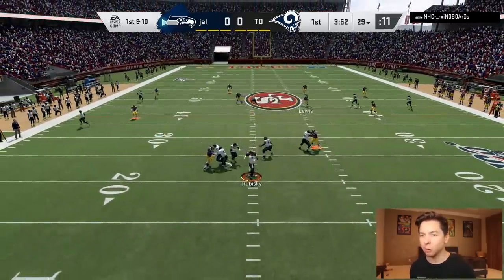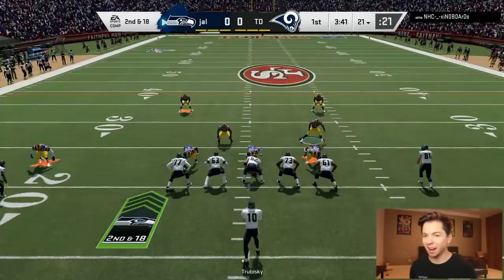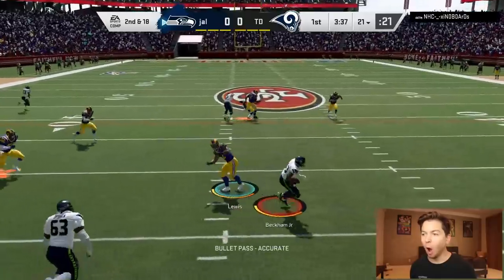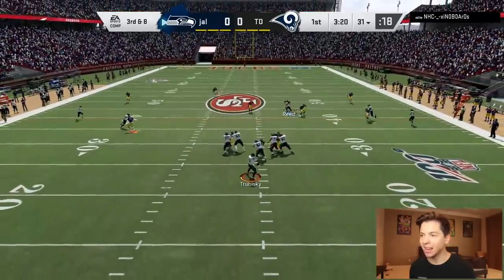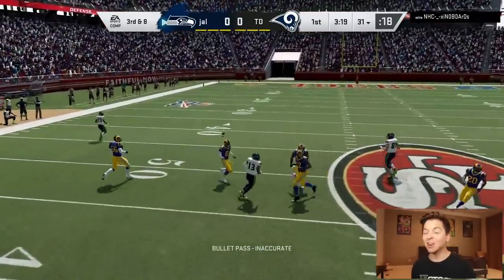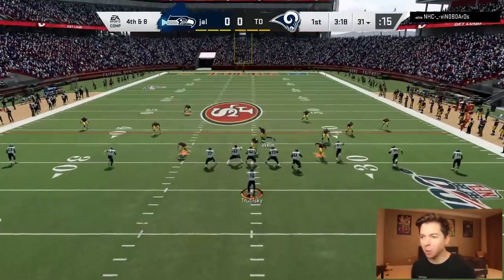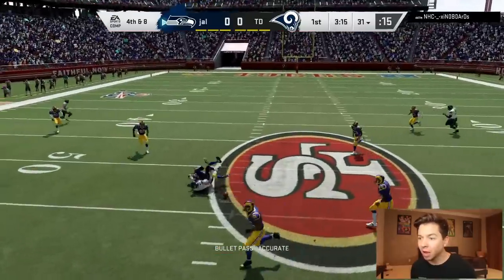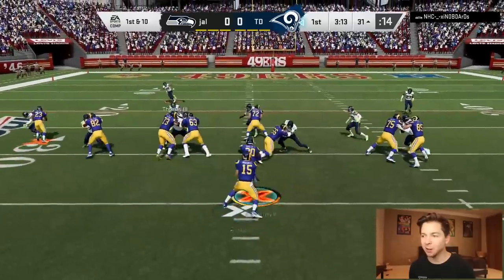He's got Mitch Trubisky at quarterback. He's going no huddle after that — I don't know if that's ideal. If a play didn't work, why would you go back to it? He made me miss. This guy is going quick. He's got a third and eight and he's going to miss OBJ. Fourth and eight, he's going to go for it. We got to watch out for OBJ. He's got him on a slant — I'm right there and it's going to be incomplete. Turnover on downs. Time to see what Gurley can do.